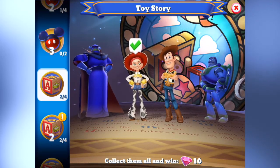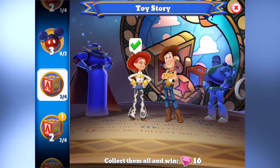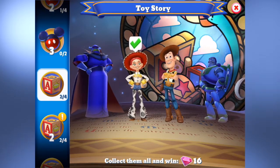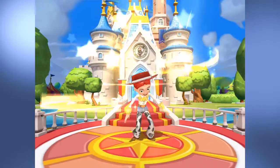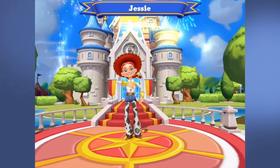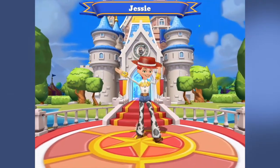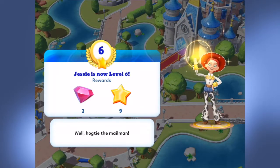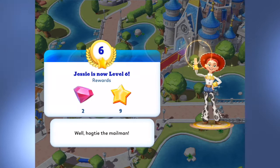Today on Swirly Pops I'm going to be continuing with my Disney's Magic Kingdoms game. Starting off in the character section, I'm going to be welcoming back Jessie to my kingdom — here she is, howdy cowgirl! Jessie is now level 6.